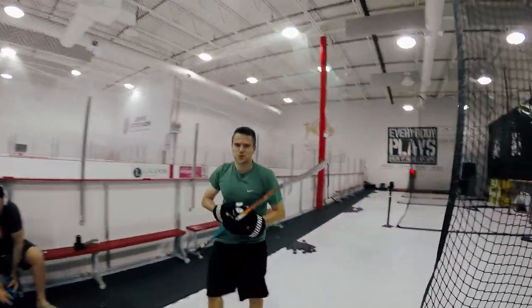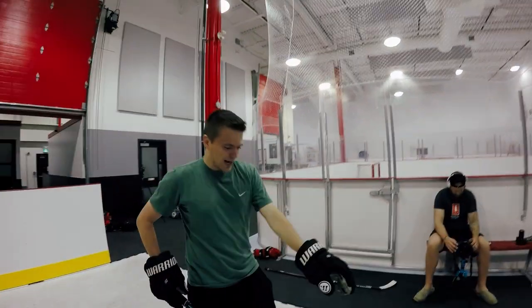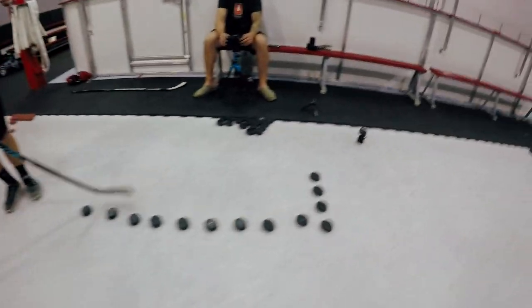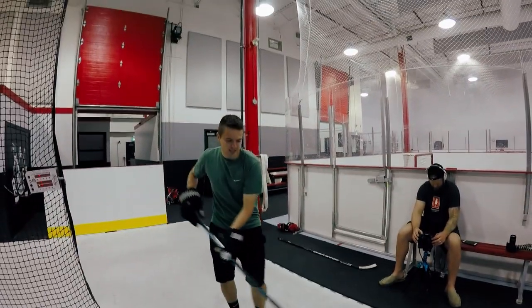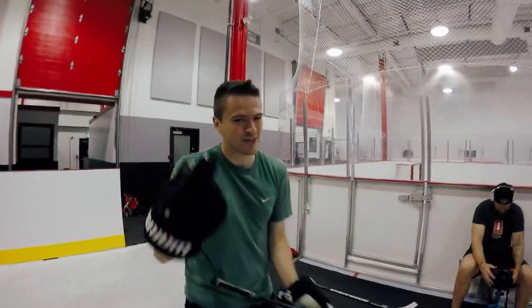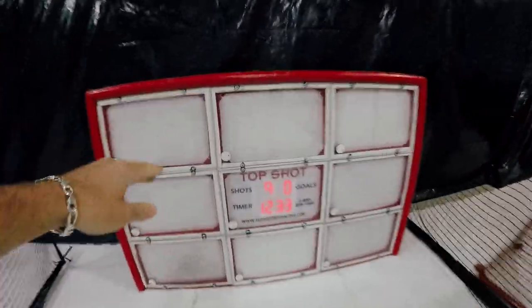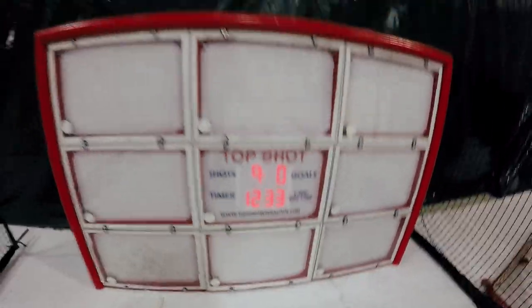Lane number two — challenge with the Nasher, gonna be a good one. What's the strategy here? I'm a lefty so I'm just gonna go down the line and try to get quick snaps on each of these. I've got some extra pucks at the end just in case. The challenge involves these things that all light up — when you hit them they go out and the timer keeps track. Beat seven seconds to win.